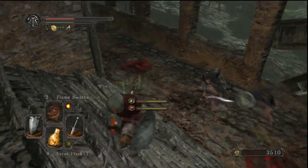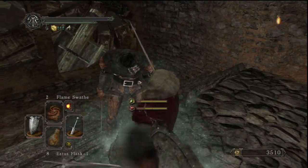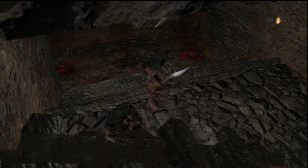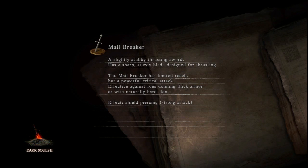I always forget that there's three of these guys here. And I'm dead — fucking hell. These guys have killed me before. I got a bit overconfident. I forgot there's three of them here. Still have the Ring of Life Protection. I should have put back my Ring of Blades. I'm going to go ahead and correct these two mistakes and hopefully things are going to go a bit better.